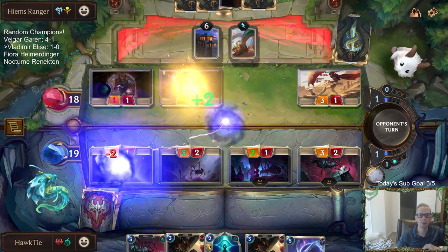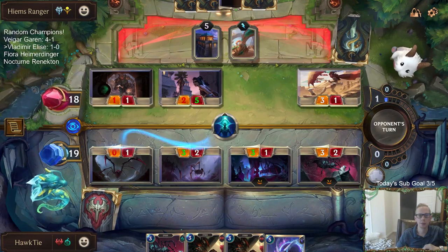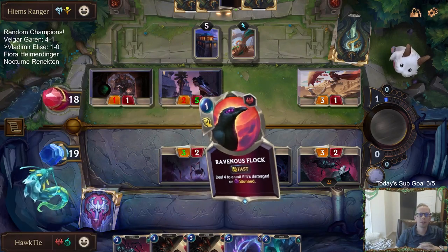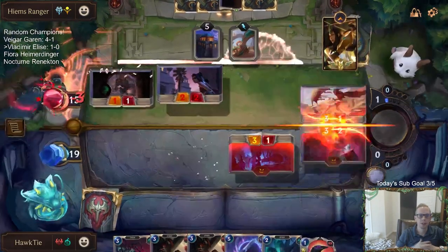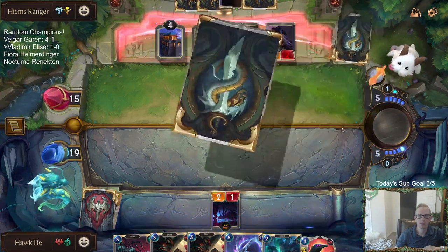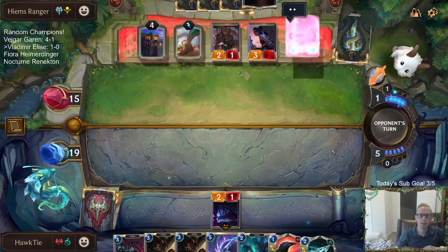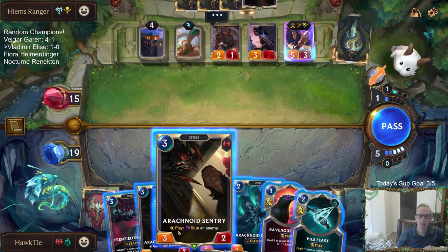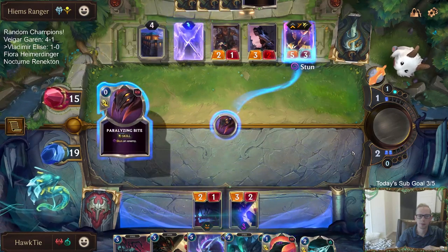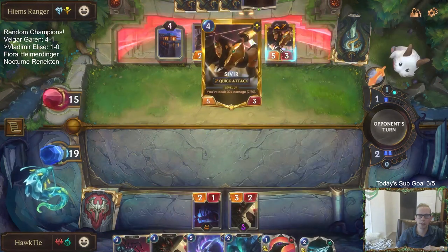Rockhopper is a pretty good card to have. Alright, time for the Glimpse Beyond. Troll Chant is awesome — that's a good reason to play Freljord for sure. Good, we got Flock to pair with the Sentries. We have a decent amount more cards in hand than they do, but Spell Shield is a problem.